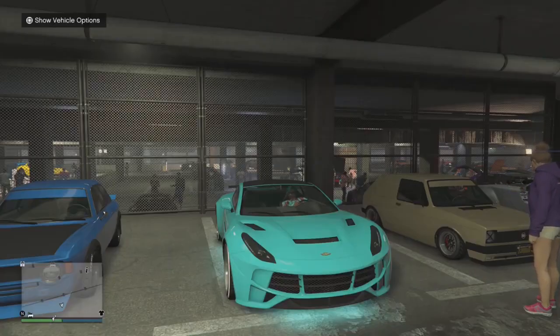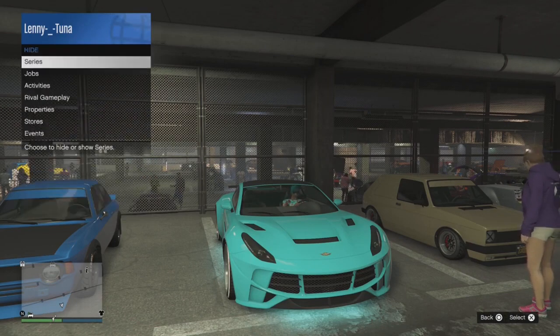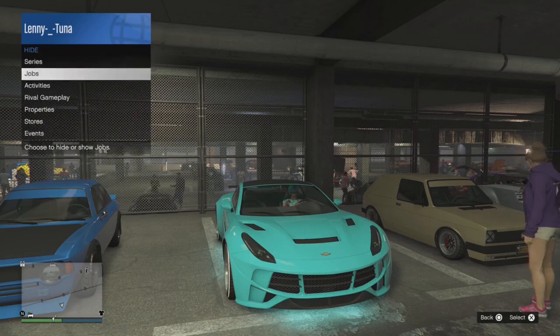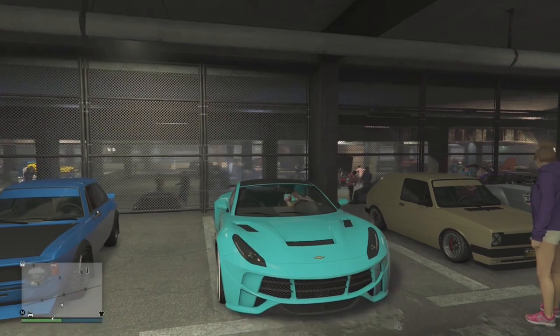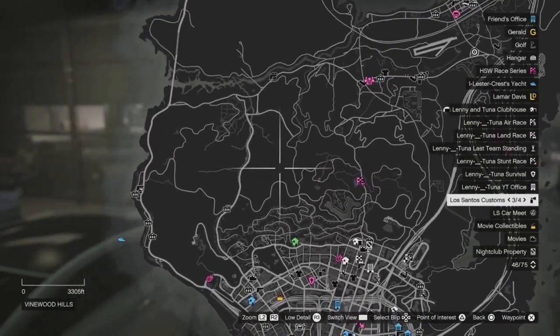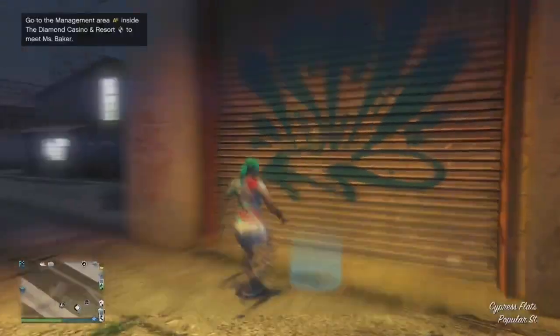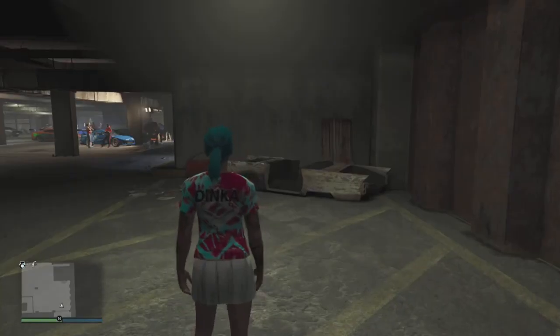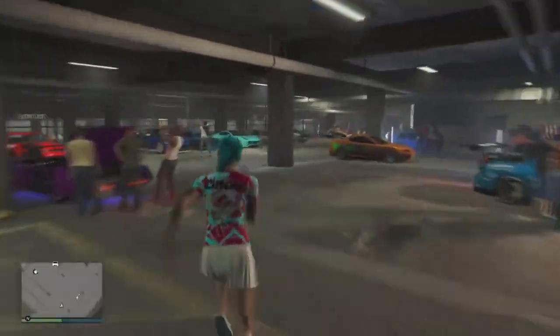To start off, make sure your jobs are showing on the map. Go into your interaction menu, go to blip options, and make sure jobs are set to show, not hide. You may need to go outside to actually get them to show up if you spawn in here like I did — I had to walk outside and walk back in to get the jobs to show. Make sure they're showing before you start, as you'll have to use a job on the map.